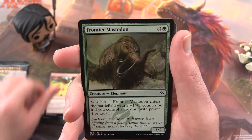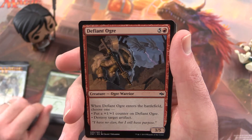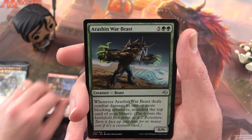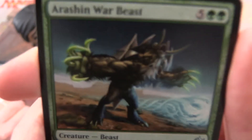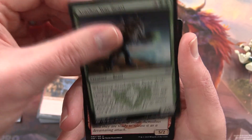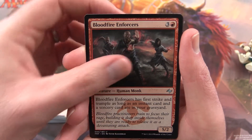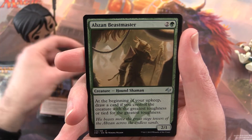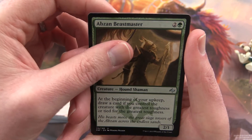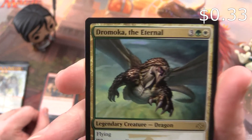Frontier Mastodon, Defiant Ogre, and the uncommon is Arishin Warbeast. Bloodfire Enforcer, Abzan Beastmaster, and Dramocha the Eternal — Legendary Creature Dragon.